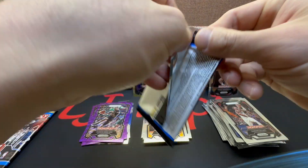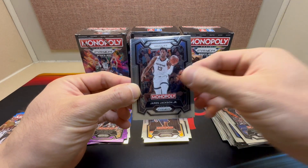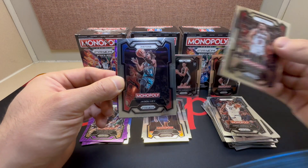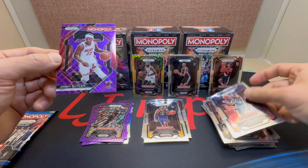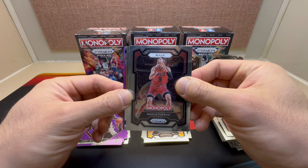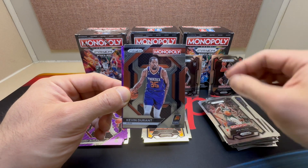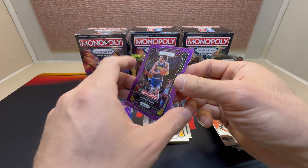Last two packs — I'll sleeve everything after the video to save a little time. We're on purple: Jaren Jackson Jr., Zach LaVine, Jaden Ivey, and on the insert we have Jimmy Butler — nice, I'll take that, pretty cool one on that insert. One more purple here, I think we'll get a rookie. We have Nikola Vucevic, Jrue Holiday, KD, and for the Nuggets — Aaron Gordon. Not bad there.